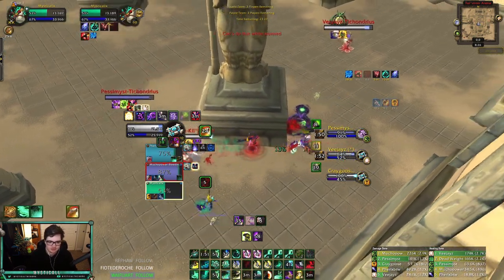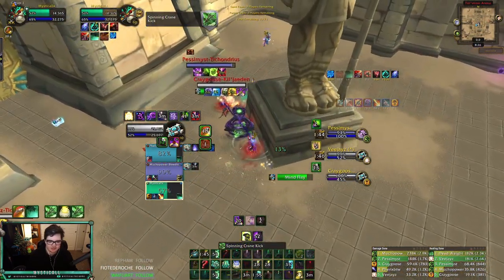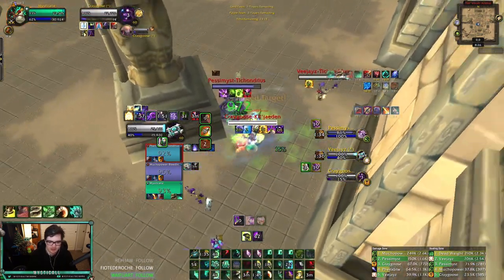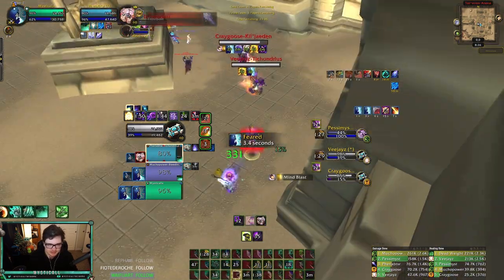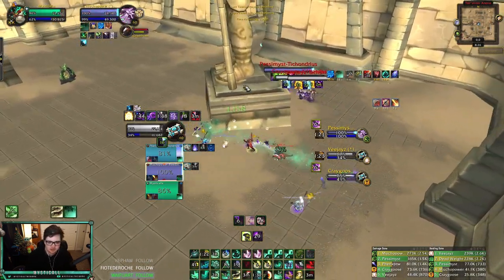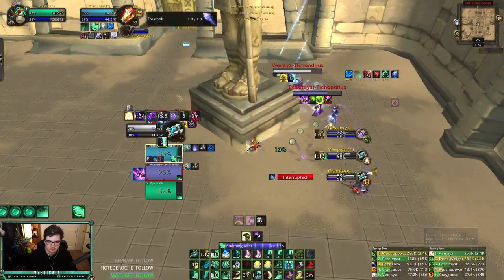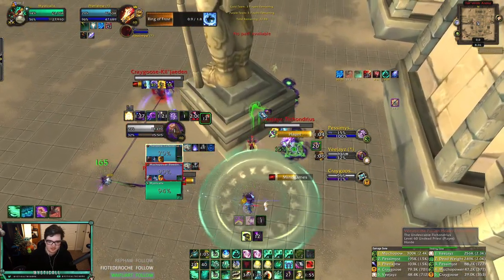Going Crane. I should be able to get a free Enveloping Mist here. Healing Elixir — free Enveloping Mist, stun these guys. Thunder Focus Tea, Rising Sun Kick, Tiger Palm into a Rising Sun. He's coming in for fear — no, I'm rolling right through him. I still get a free Enveloping Mist so I can use it on the mage. Spheres for days! Drop that Mind Games into a full incap into a fear — why 'no path available'?